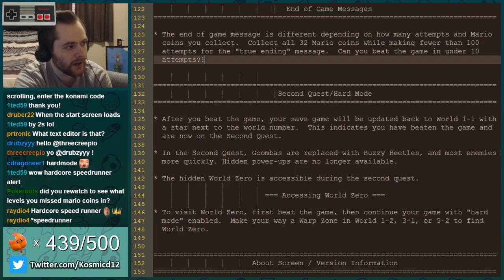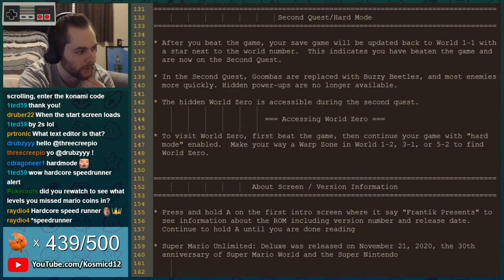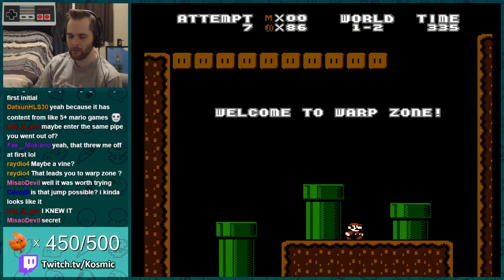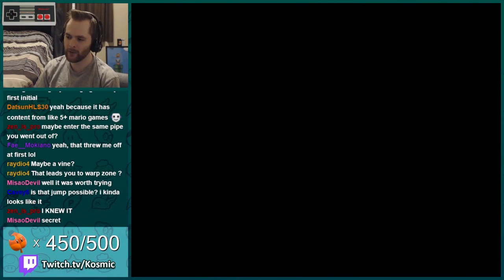The hidden World Zero is accessible during the second quest. We definitely have to go play through World Zero. I can't read the numbers because it's World Zero time! Take me to World Zero.